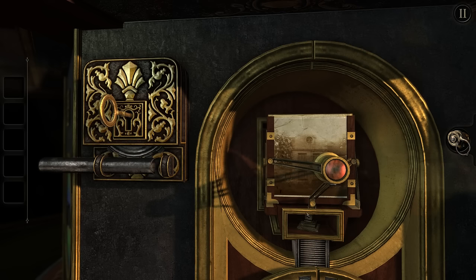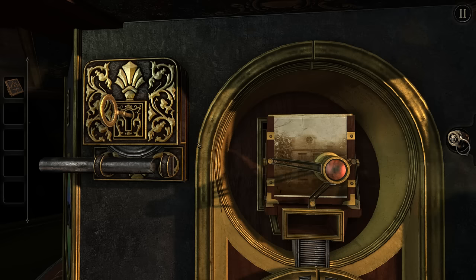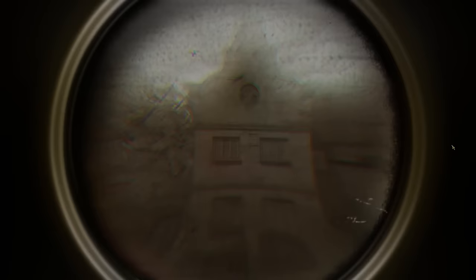I don't see anything. And if I click at all, it moves. Can I adjust these things? Small square peg — well, that's something. But this whole camera thing is odd. Maybe if I use my lens before I click on it.